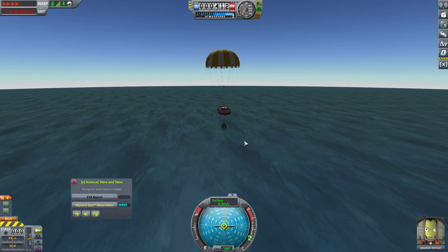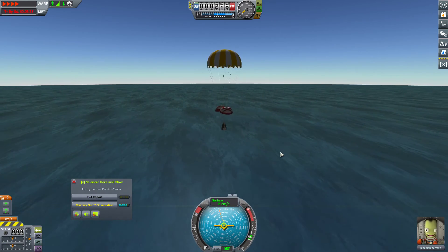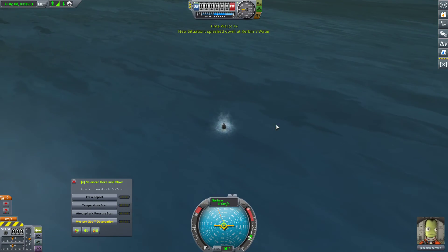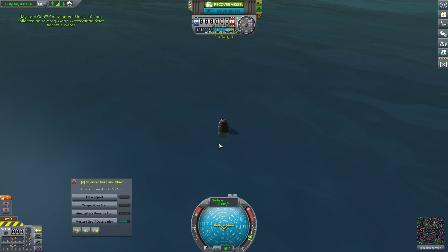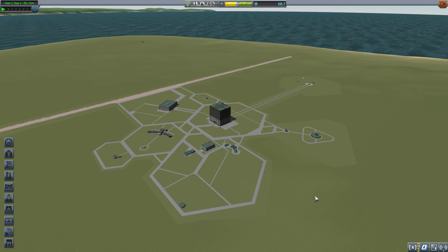How much science are we going to get from this? Not as much as I was hoping, but I think a fair amount. Let's grab that mystery goo observation — no EVA report. Recover vessel. Did we get the 45 science that we need? That was the entire goal of that flight. We did. Fantastic. I'm going to go ahead and put a cut in there. Next episode, we will continue accumulating science for our eventual starbase on Minmus. Subscribe for more, and I will see you all next time. Bye.